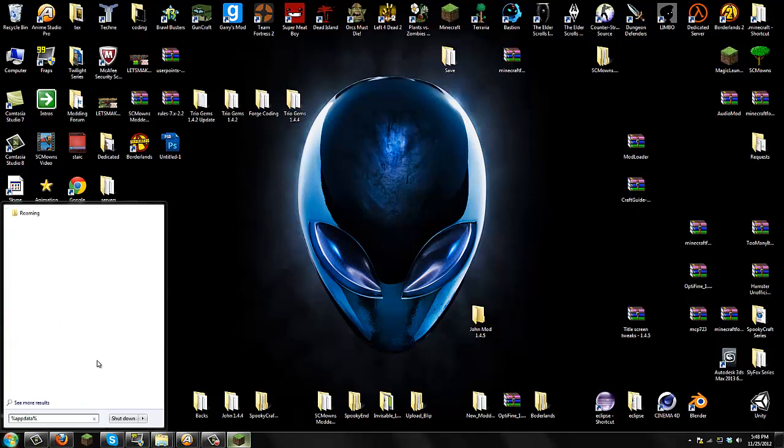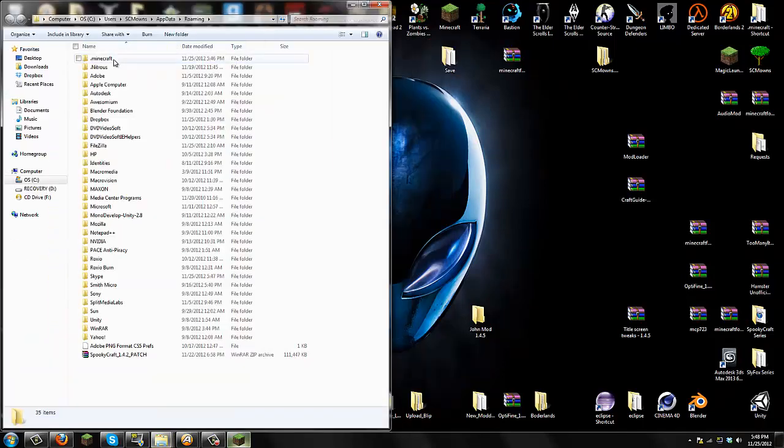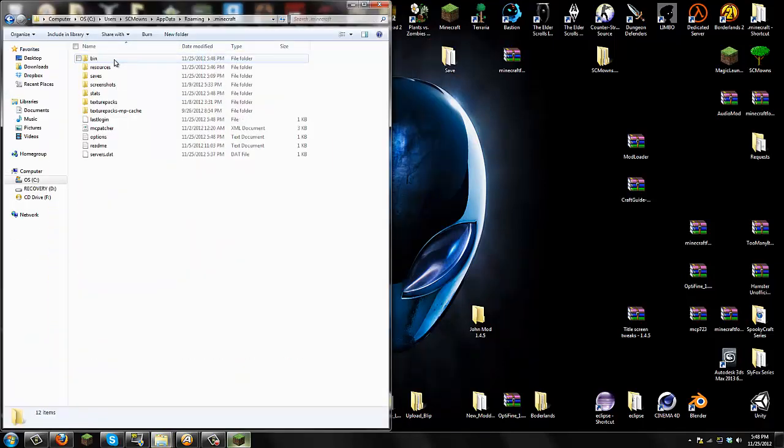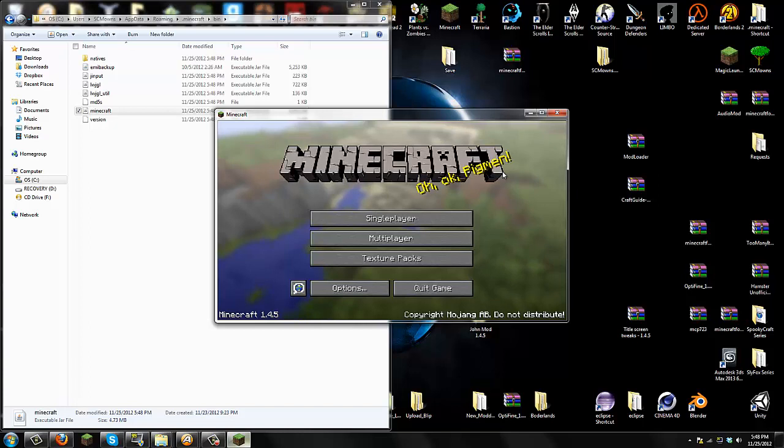To install this mod, go to Start, search for the program file, and type in %appdata%. For Windows XP users, find 'Run' and run %appdata% without the percent signs and it should take you to the Roaming folder. Click on the Roaming folder and you should see .minecraft at the very top. Go into your .minecraft folder — you'll see bin, resources, saves, and everything else.